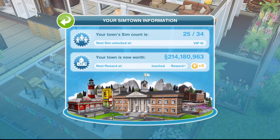It will also tell you underneath when you will unlock your next sim. My next sim will be unlocked when I reach VIP 10. I am level 55, which is the highest level in the game, so I have reached the maximum amount of sims that I can have without progressing with the VIP perks.